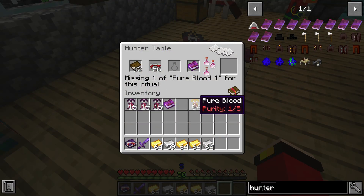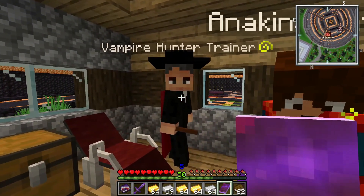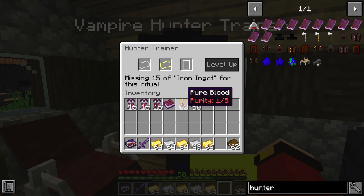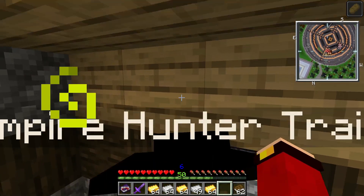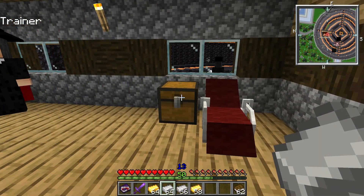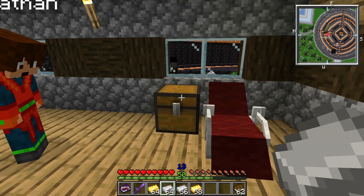He requires something else at each level — now he requires pure blood, and crafting the next intel book becomes harder. The more you level up, the more things he'll ask for, and he might want gold eventually. You can see what level you're on by looking above your experience bar. I'm at experience level 50, and on top of that you can see I'm at diamond level 13 as a vampire hunter.